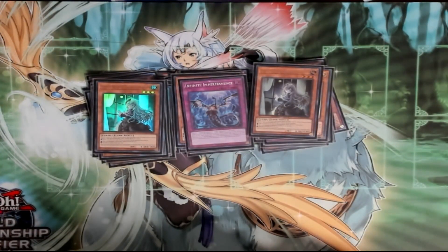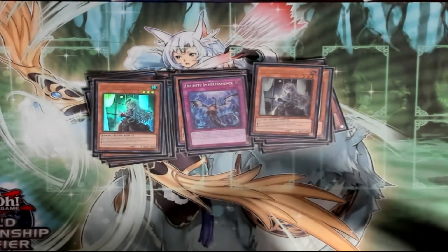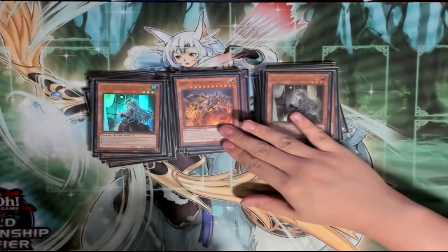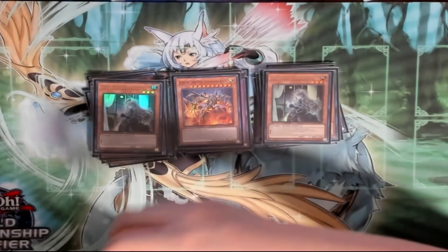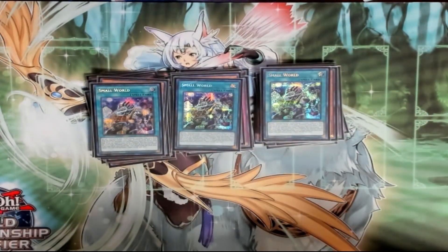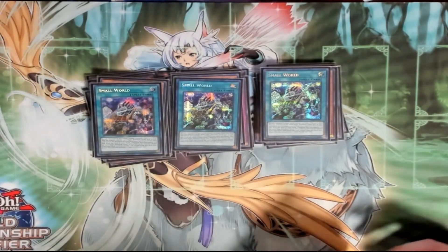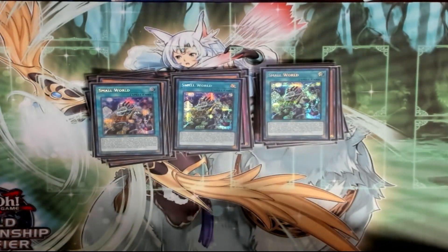Two Bells — I play this in case I run into mirror, main deck Bestials, or anything of the sort that might ruin me, or like the Branded Expulsion stuff. One Jizukiru for Small World bridge, plus it's searchable off Small World in case you need to out something. Triple Small World — with all the bridging, this card is absolutely amazing in this deck.